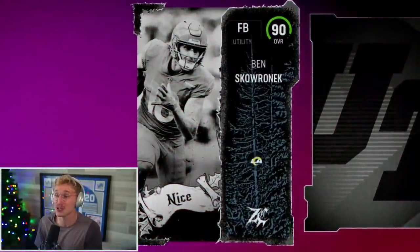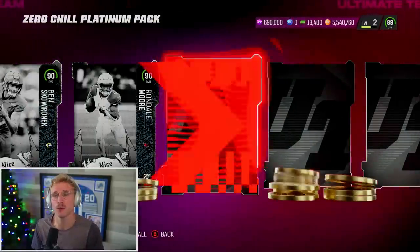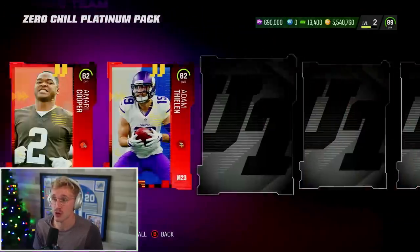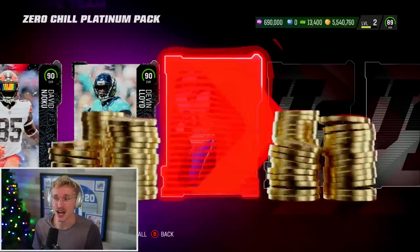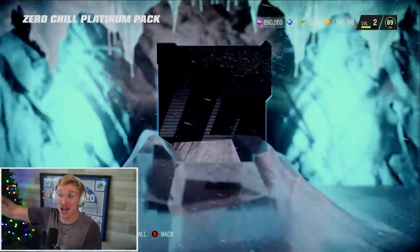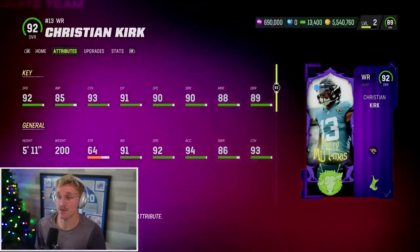We're starting out with fullback Ben Skoranek, who is probably actually a horrible fullback. So this Zero Chill Platinum Pack gives you a few Zero Chill players and then a bunch of Platinum players. Our Platinum players just give us some extra coins. I love getting the Platinum Packs — it's nice to just have the cold, hard cash. We got Njoku, Devin Lloyd, Rondale Moore, and Skoranek already. We pulled a 92 — Ed Oliver — and it is Christian Kirk, 92 speed.